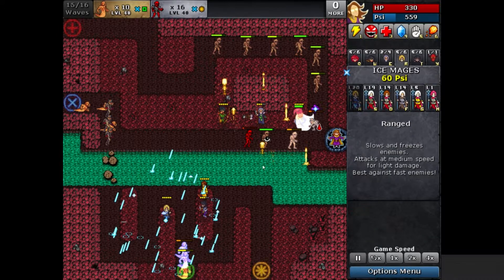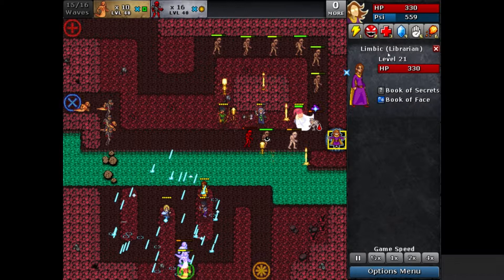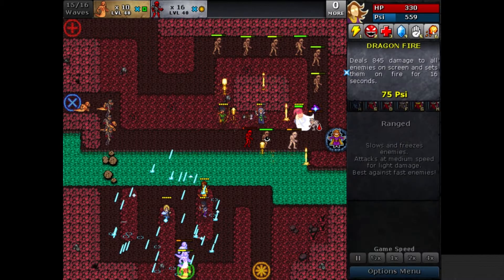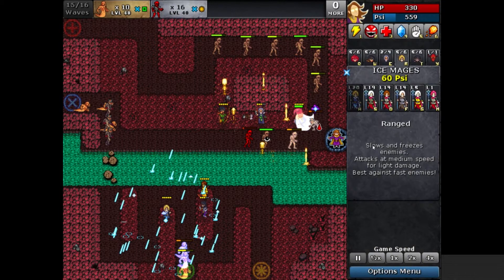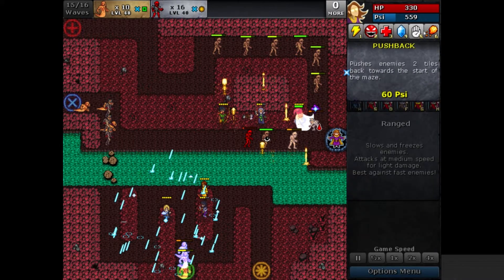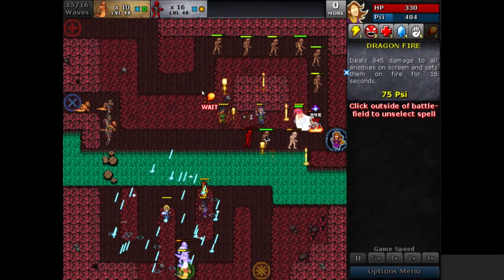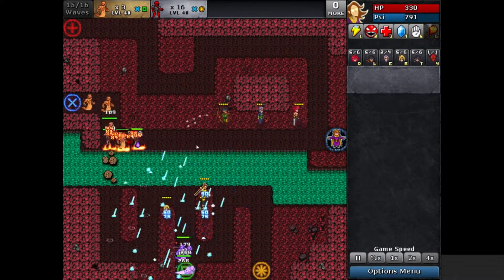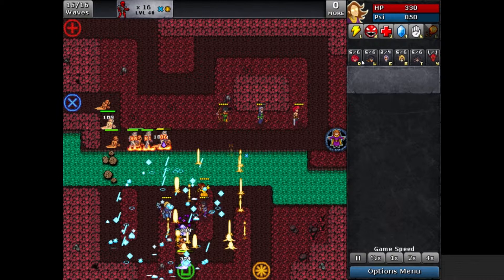Things are not looking good — enemies are getting very close to our librarian. There is a third way to spend Sai: on spells. You have spells that you can cast at the expense of Sai and many of them are very effective. Your librarian levels up just like your defenders and you choose which spell to put skill points into. Lightning is pretty useless for me since I've ignored it, but Dragon Fire — which I've put a lot of points into — should be very effective. Let's cast that and resume, and you can see it really helped save us there.